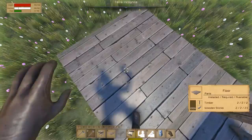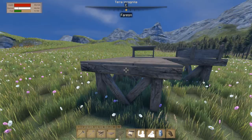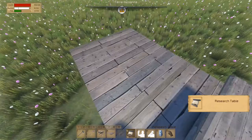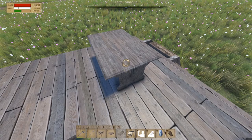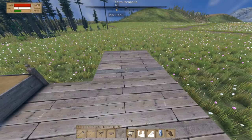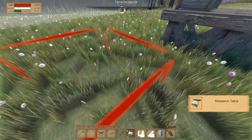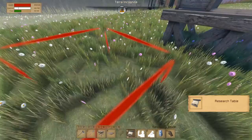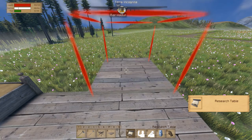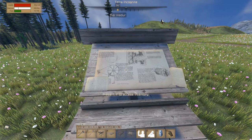There we go — I have the structure and I'll place... why can't I place the research table? I'll try removing the crafting table and then placing the research table. Now it works! Press this to access. In winter it shows carpentry — unlocks round floor, wooden chair.